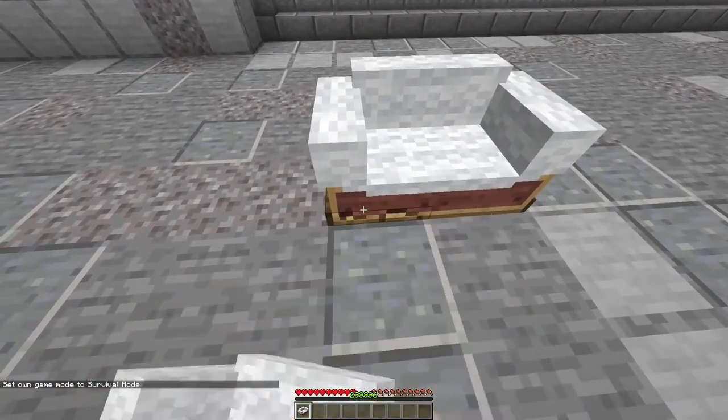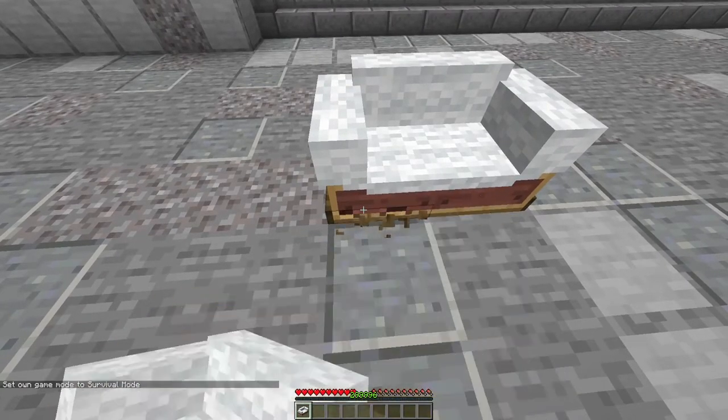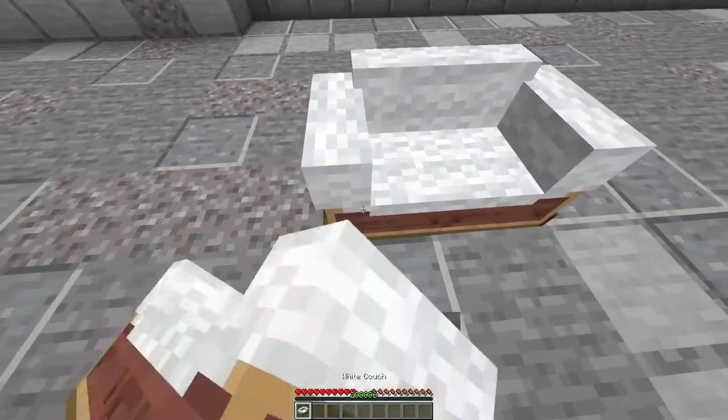Fixed a couch dupe that was caused by the order of the double block destroying function. Now the datapack breaks a block only once.